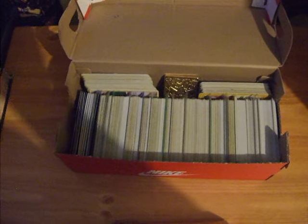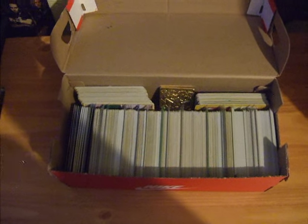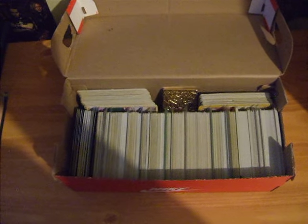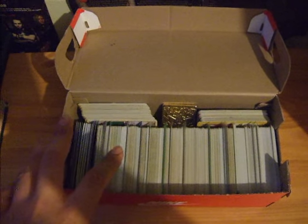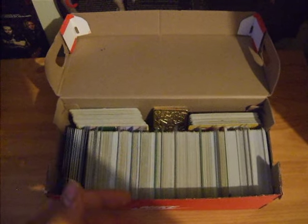Hey guys, so today I have a trade binder for you. The first thing I have to show you are my extra commons and uncommons from Base Set all the way to EX Ruby and Sapphire. Preferably I would like to trade these for other cards I need from those sets, so if you need anything from those sets let me know — I just want to get rid of all my extras.